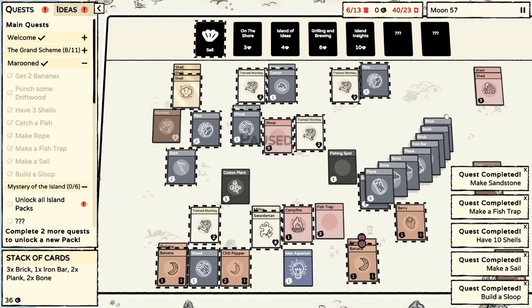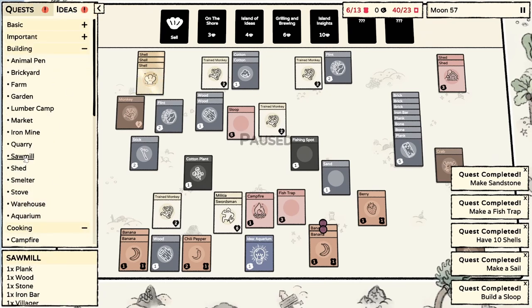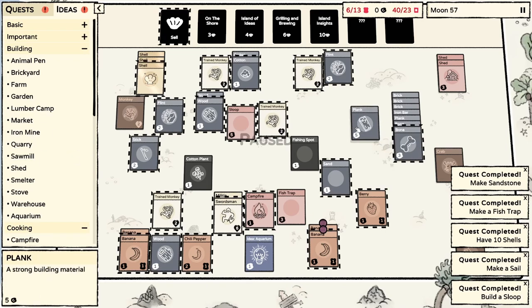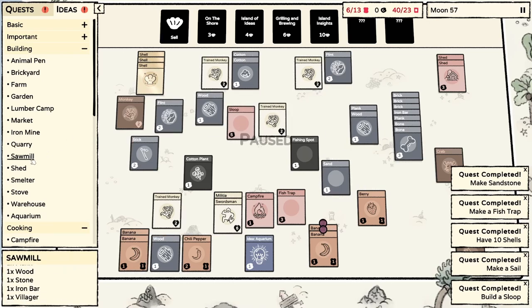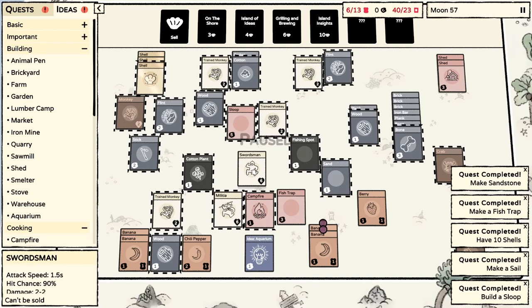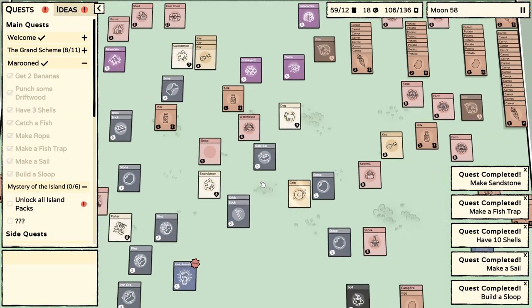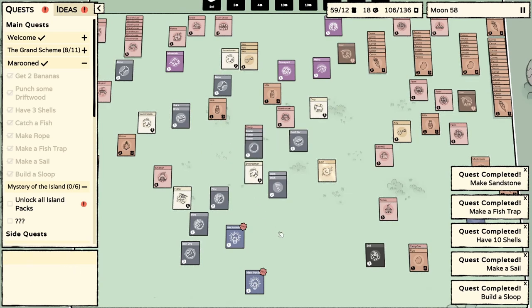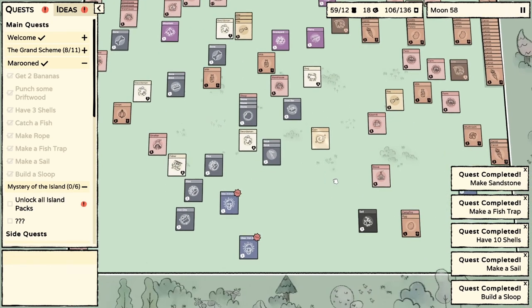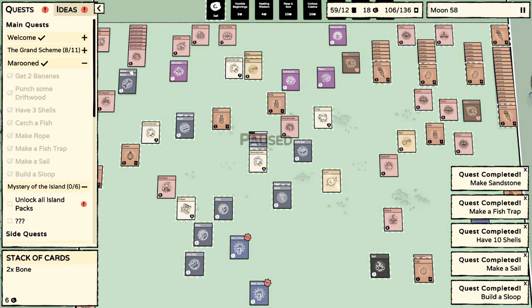I feel like there should be a limitation to how many cards you can bring back - look at how many cards we have. Could we make a sawmill? That's one plank, one wood, one stone. Oh, I forgot to bring stone - that's such a problem. I feel like I should just go back right now. There doesn't seem to be any limitation to this, which is wild. It should cost you a moon - like it should take a whole day.